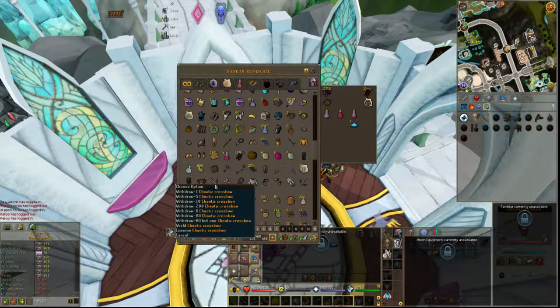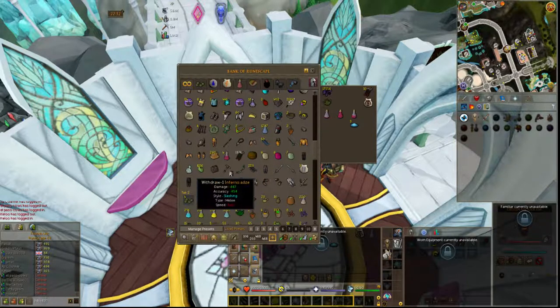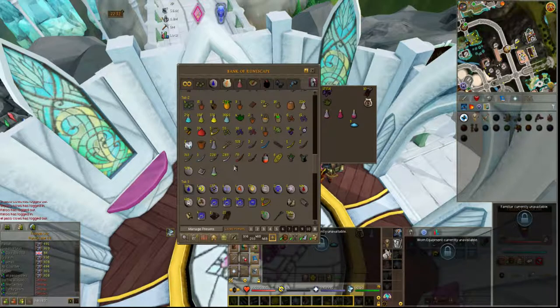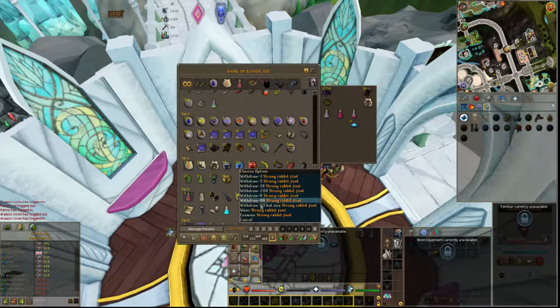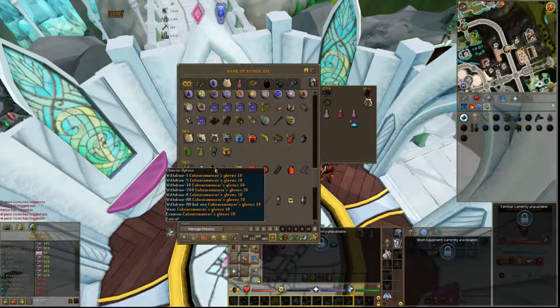I got my blood amulet of fury. My chaotics, that are probably not good anymore from what I've been hearing. Got some steel titans. This is useless from what I understand as well. This is basically my herblore tab from when I had it, my rune tab which is pretty much non-existent anymore, and my skilling tab which is also non-existent.